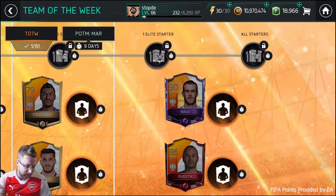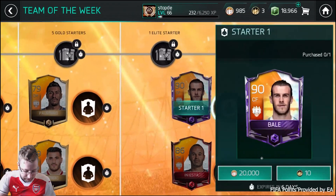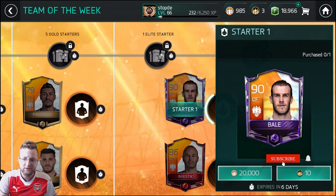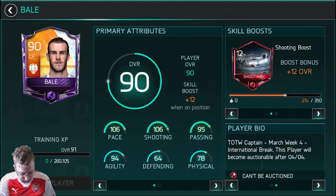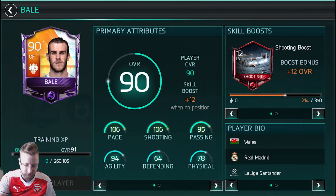What's good Stop D Nation? It is Stop D here. We got another team of the week including the starter, master — what do we call it — the captain. The captain Gareth Bale after a wicked performance in the international break.